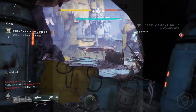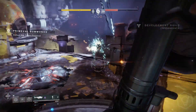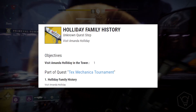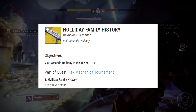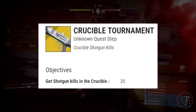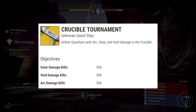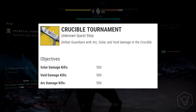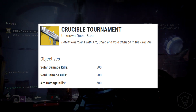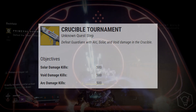This is the Amanda Holiday weapon — the shipwright. It's basically a family tree shotgun that revolves around her and her family. The first quest step is to visit Amanda Holiday in the tower, called 'Holiday Family History.' The second step is to get 20 shotgun kills in the crucible. The next step is to defeat guardians in the crucible with arc, solar, and void damage. It looks like you need 500 kills with solar, 500 kills with void, and 500 kills with arc — that's probably going to be the longest part of the quest.